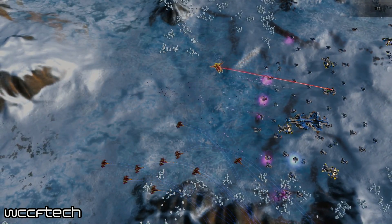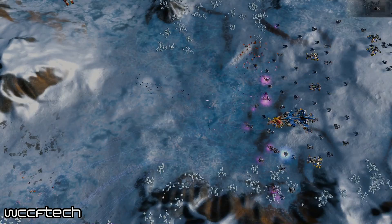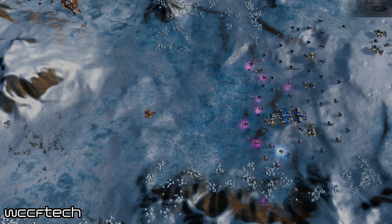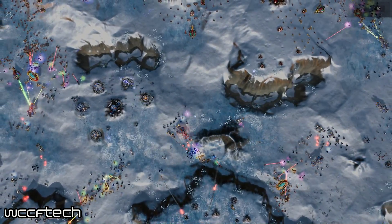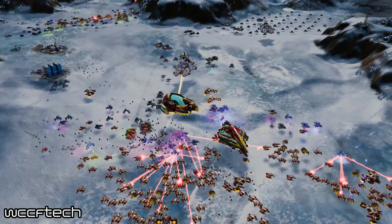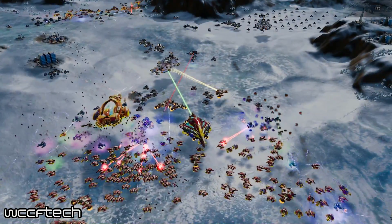To recap: the GTX 1070 Ti utilizes Nvidia's GP104 GPU, specifically the GP104-300 variant. While the maxed-out GP104 has a total of 20 SMs, the GP104-300 variant has only 19. Basically, these are chips originally meant for a full-fledged GTX 1080 but had one dysfunctional SM due to yield issues, and were therefore repurposed into the 1070 Ti.